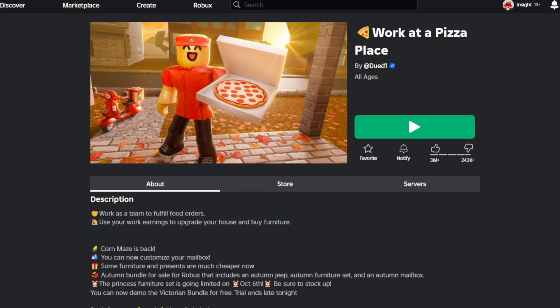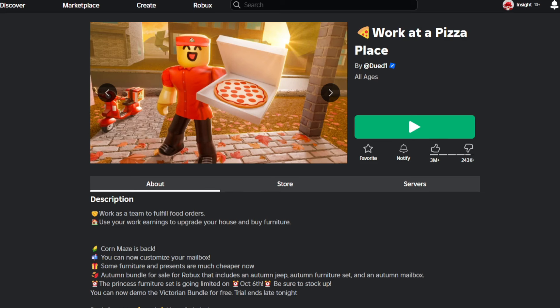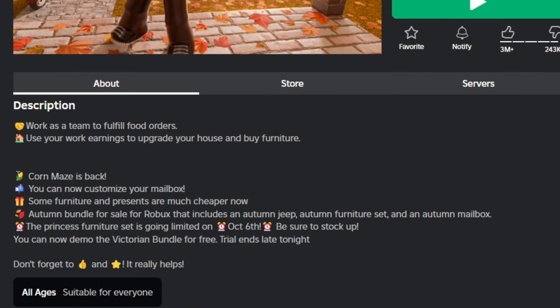Hello everybody and welcome back to the Roblox video. Today we're in Roblox Work at a Pizza Place. They just released their autumn update for the year 2024, so let's see what they have to offer. You can basically read in the game description what they have brought into the game or returned.